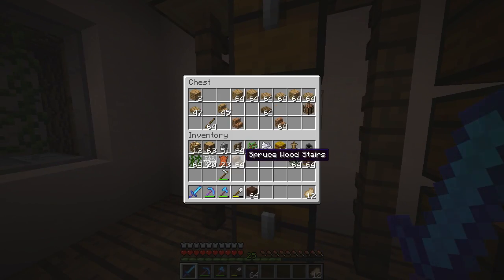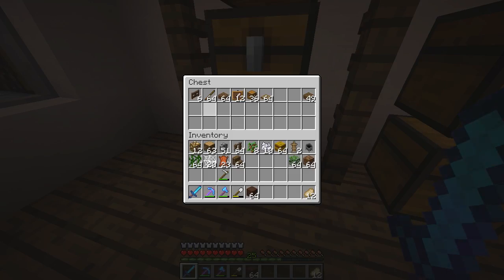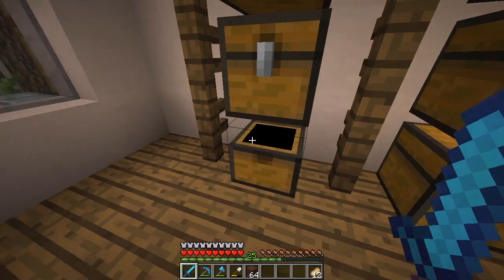Let's go ahead and get some spruce stairs and some slabs as well. We'll grab some frames, take a few chests, a few trap doors — that should be okay. We'll probably take a fence as well because we do need some fences.